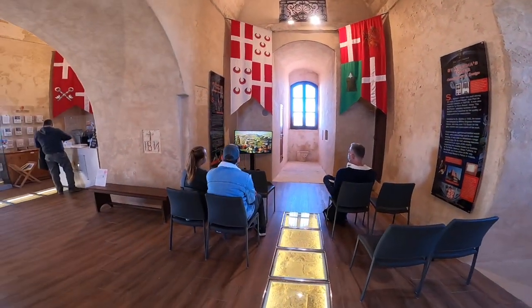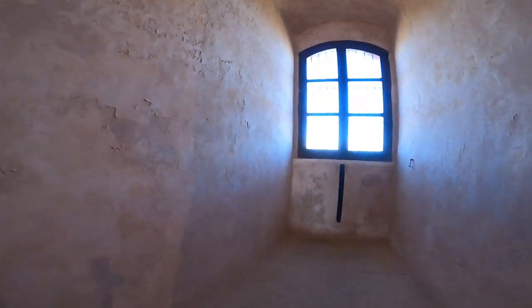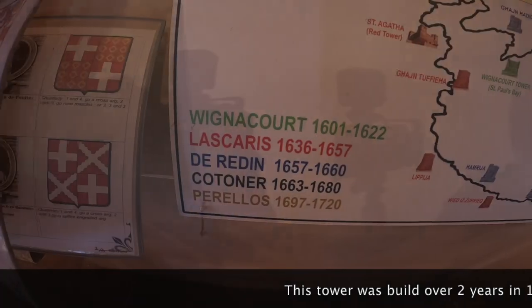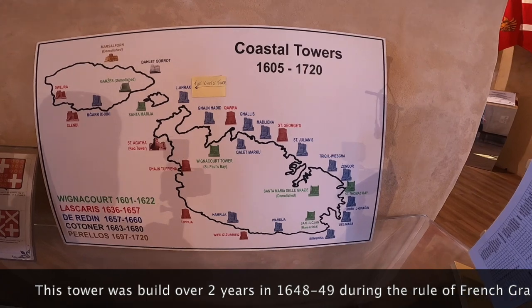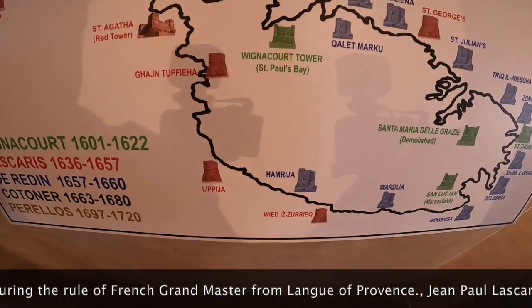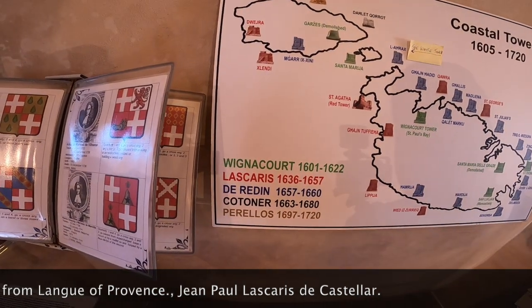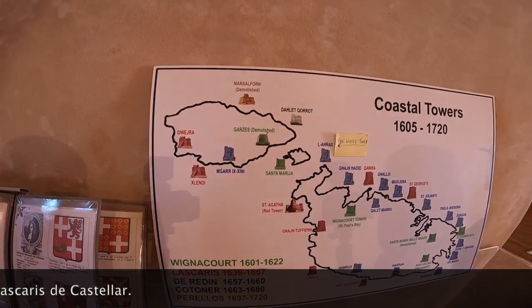We can see some formation here. What you can expect from other places - the views are amazing. There is this legend about the map, about Mard, about the coastal towers around Mard, and this is a very interesting area. The color coding corresponds to who made the towers here.